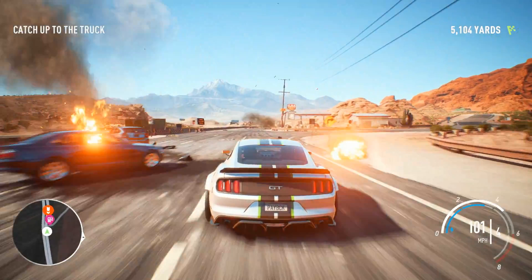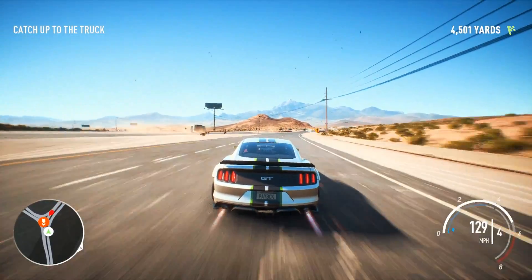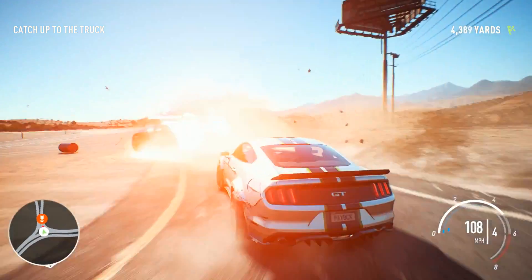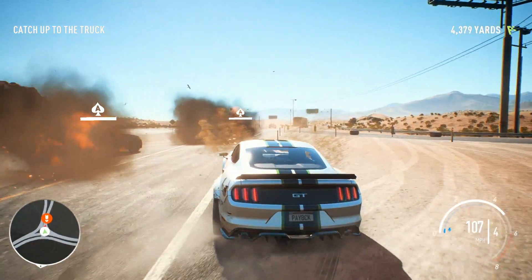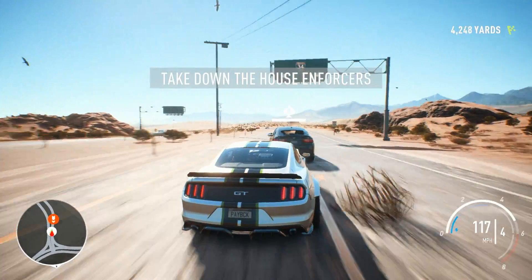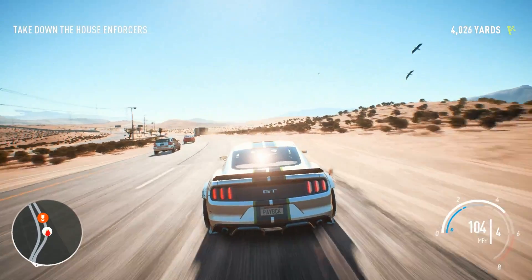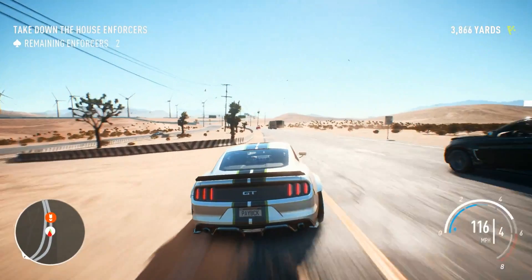If you look at the bottom left of the screen on the map, you'll see a gas station icon. In previous Need for Speeds that would refill your nitrous or fix cosmetic damage — not too sure what they'll do on this one. At this intersection you see two black X6s come barreling in, taking out a few barrels and making some explosions. They have an Ace of Spades above their head, so not sure exactly what that is — could be the main story crew, or even the House Enforcer's logo.